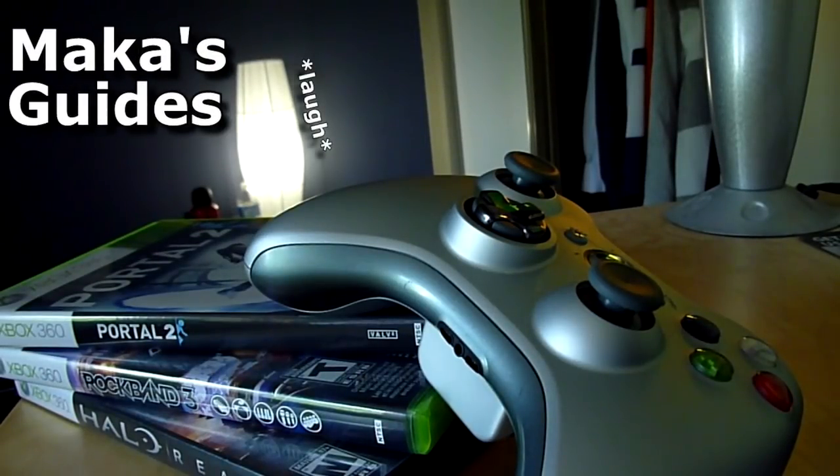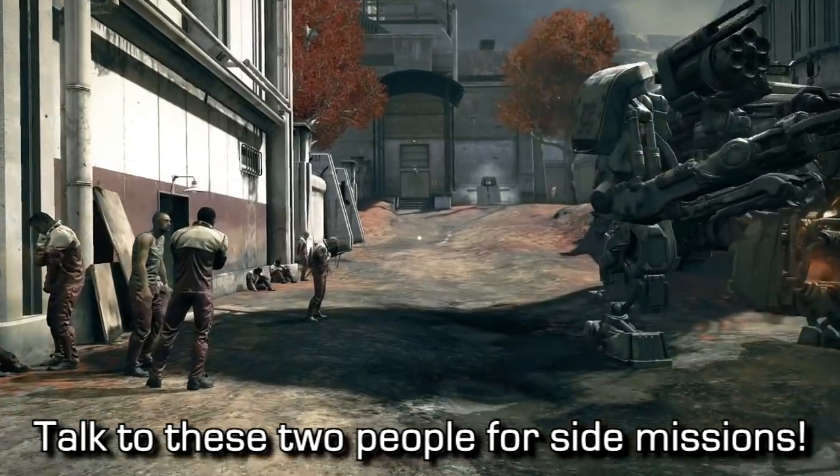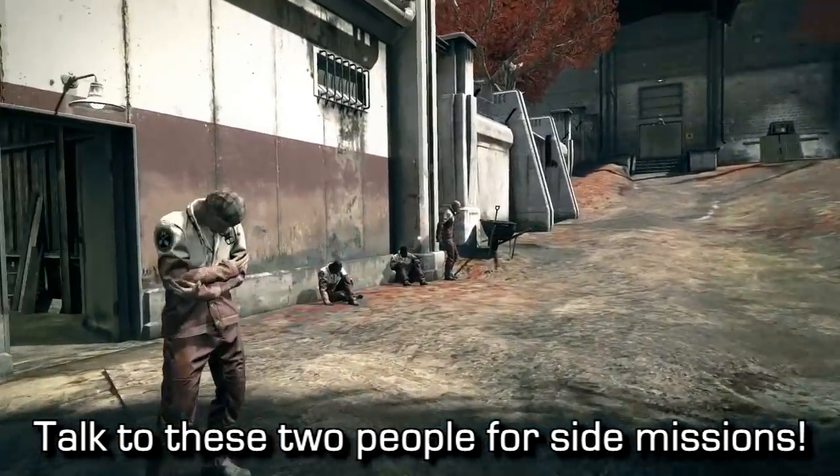Macca's Guides. Hey guys, Macca here. Wolf: The New Order, all collectibles in Chapter 8, Camp Bellica.